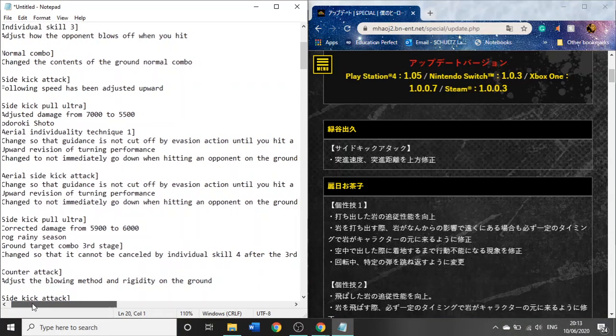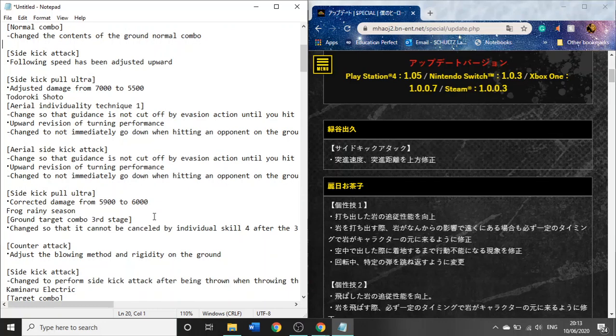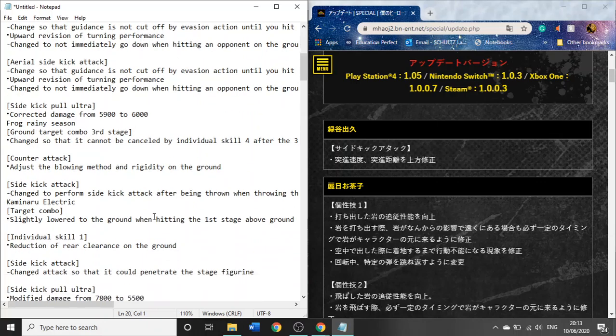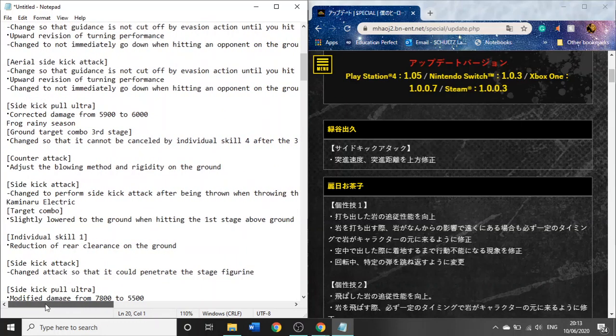Sidekick attack change — similar to whatever, I don't really care about the sidekick things because they don't change that much. He actually got an increase in his sidekick plus ultra, which is interesting. Now for Froppy — so after the third hit of her combo, she can't cancel it into her Tilt Quirk 2, which is her unblockable grab. I guess that's something she could do. So I guess small nerf for Froppy.